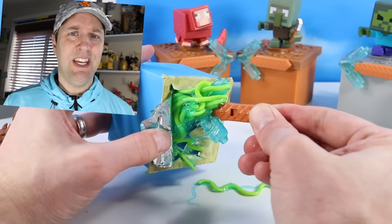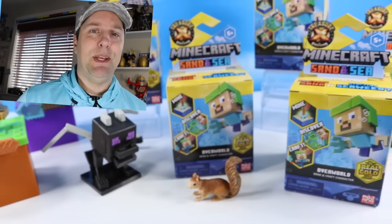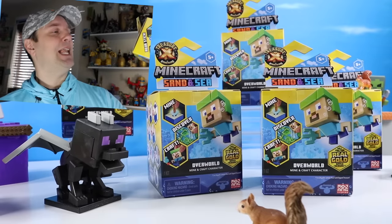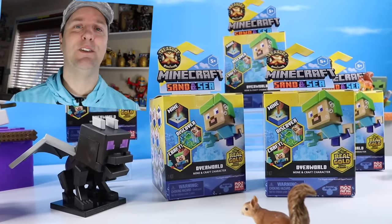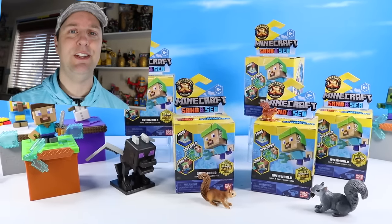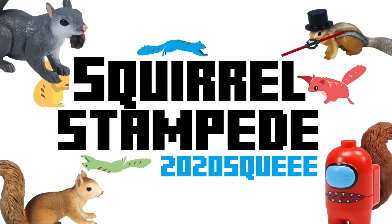Oh, the cabbage! How was so much cabbage stuffed into the sea? On the table today at Squirrel Stampede, we are checking out the third wave of Minecraft Treasure X character boxes. This time we've got sand and sea — Badland sand or stretchy seaweed. And of course, a hunt for real gold dipped Minecraft treasure and some other oddities inside. Great series so far. They are humming quite along and now we are going to dive into the sea or fall into the sand. So join us as we begin our hunt for more gold dipped treasure. Squirrel Stampede!